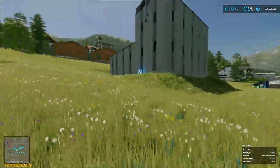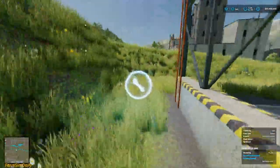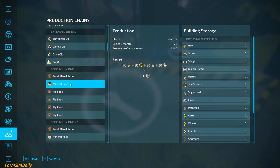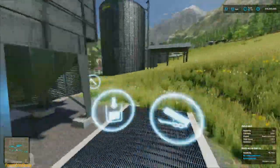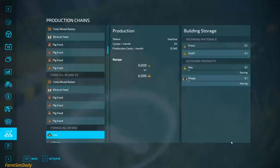This looks like a silo but it's actually a production building — a mixer. Total mixed ration: you need hay, straw, silage, and mineral feed, then you get the total mixture. And mineral feed uses barley, sunflower, sugar beet, and lime. I don't know if you need lime in the real world but this is version 2, a smaller one.